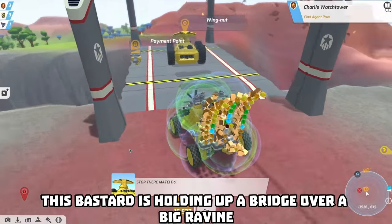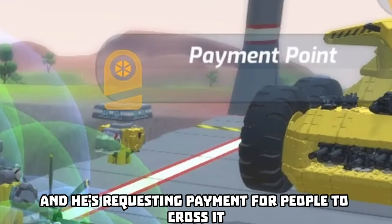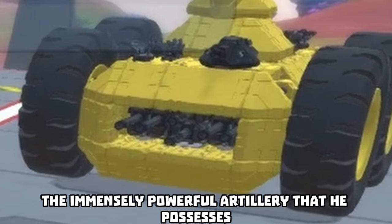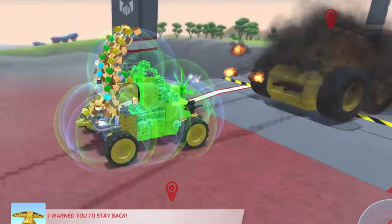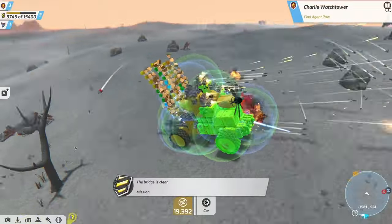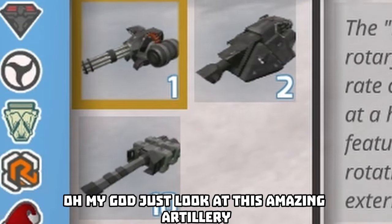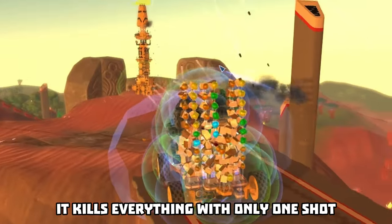This bastard is holding up a bridge over a big ravine, and he's requesting payment for people to cross it. I'm not actually interested in avenging them, but I'm interested in the immensely powerful artillery that he possesses. So I'll just kindly ask him to hand it over. I actually managed to kill him. Oh my god, just look at this amazing artillery. It's breathtaking - it kills everything with only one shot.